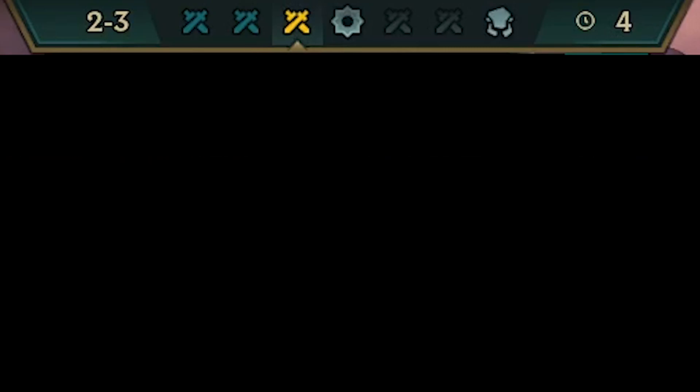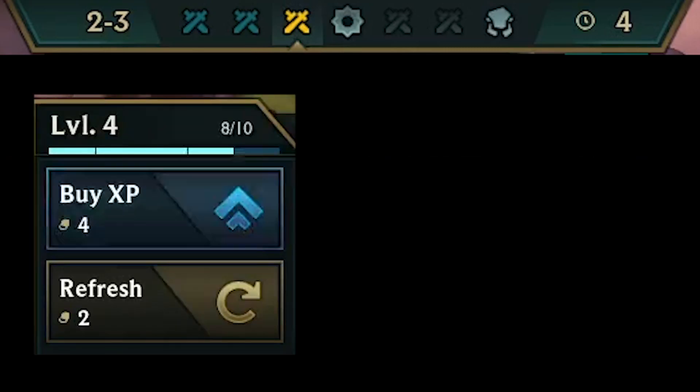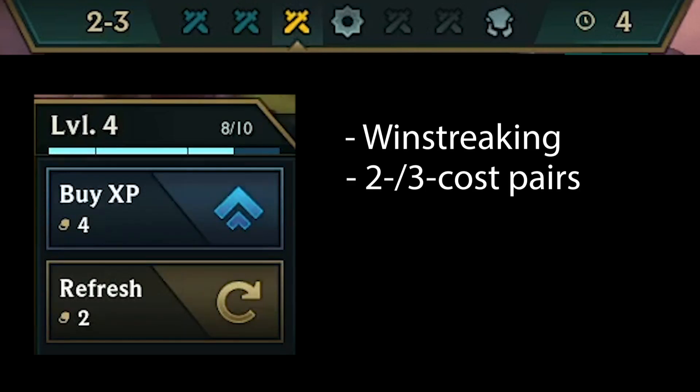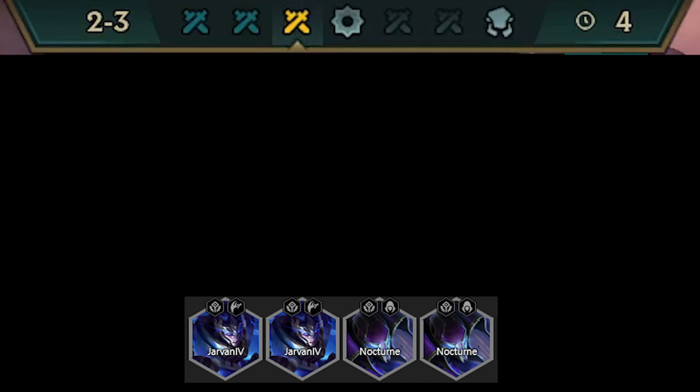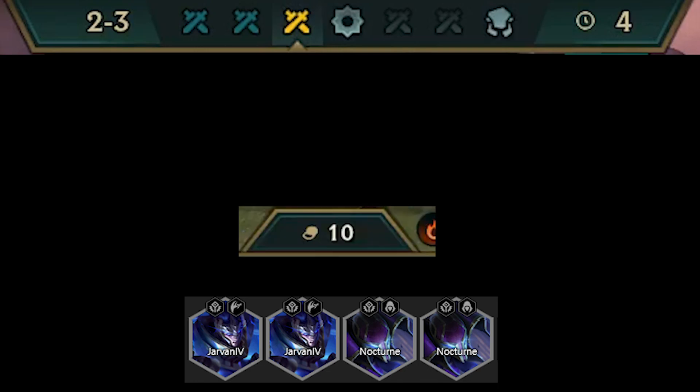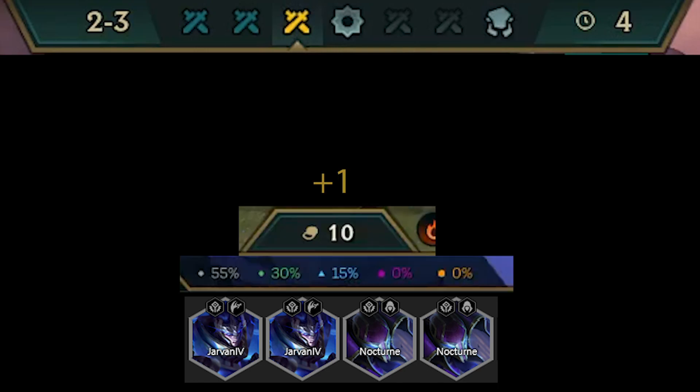Next, you need to decide whether you want to pre-level to 5 before the first carousel. You do this if you're winstreaking and/or sitting on a lot of 2-cost or maybe even 3-cost pairs, which is not likely but possible. If you're still sitting on a lot of 1-cost pairs and have the option to make econ, then don't pre-level. Just take the money and the extra odds of hitting 1-costs and level to 5 on 2-5.